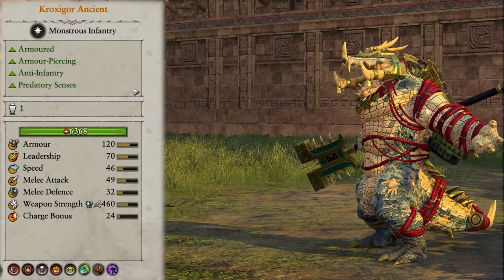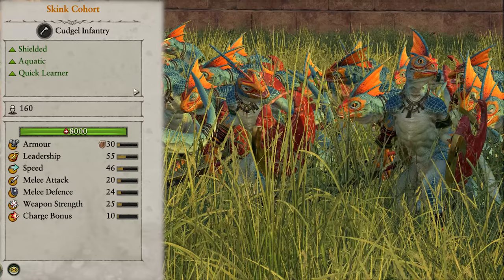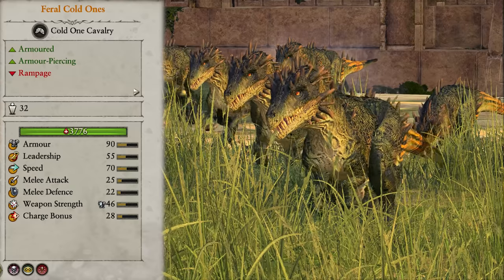In tier 0 we have the Crocsgar Ancient, Red Crested Skink Chief, Soros Allblood, Slan Mage Priests, Skink Cohorts, and Skink Cohorts with Javelins. In tier 1 we have Skink Skirmishers, Red Crested Skinks, and Feral Cold Ones.